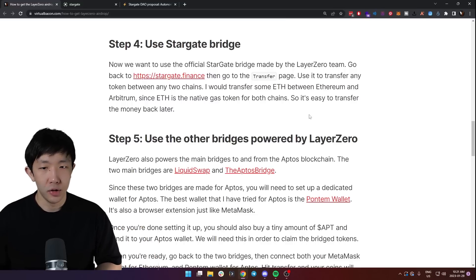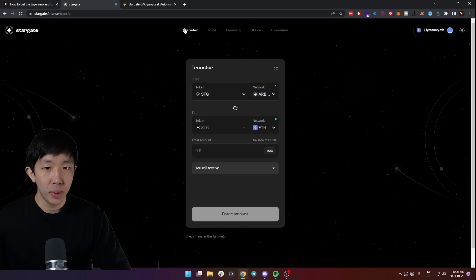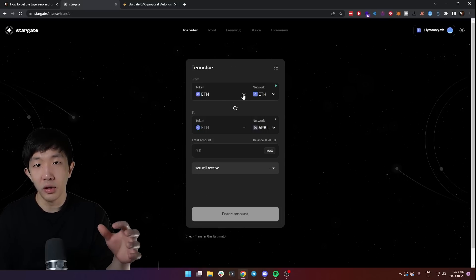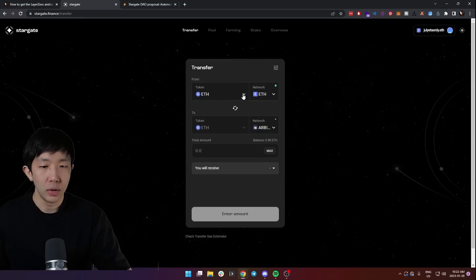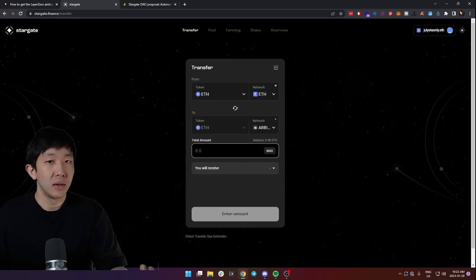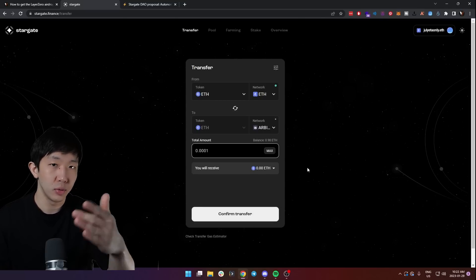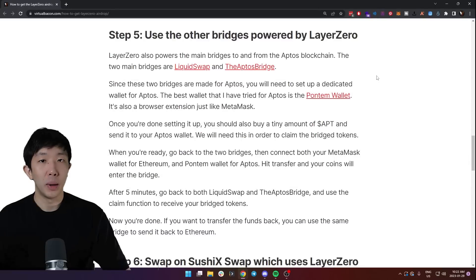Step four is to use the Stargate bridge. Go back to stargate.finance and go to the transfer page, then transfer any token from any two chains. I would suggest transferring from Ethereum to Arbitrum because Ethereum is the native gas token for both, so you don't have to worry about an extra token for gas fees on the destination chain. Transfer any small amount you want, hit confirm transfer, and your tokens will show up on the other side after a few minutes.